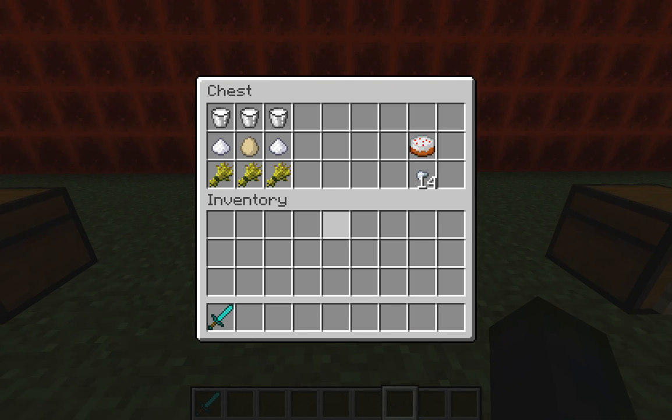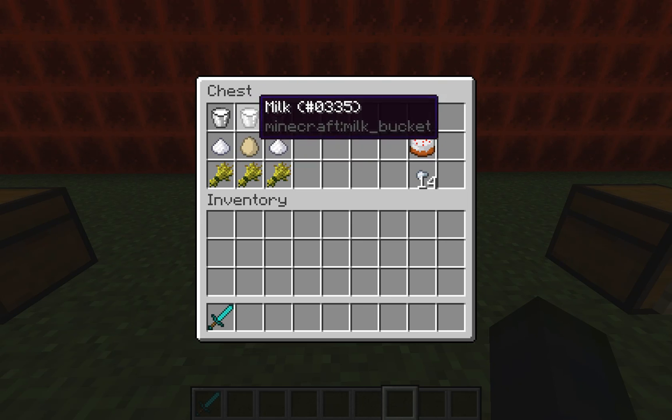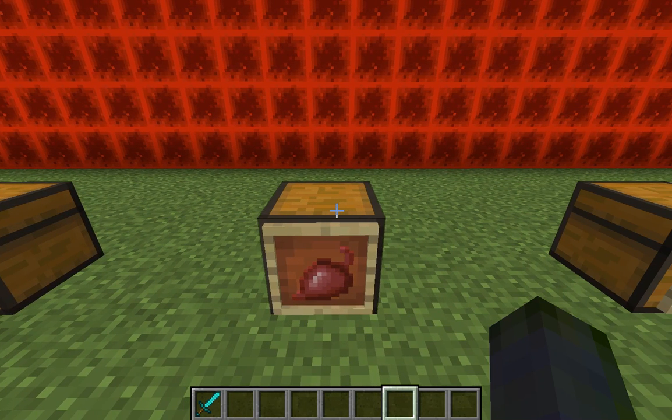Now the cake — this is the one that'll give you the most food points. You can't really carry it around; you lay it on a surface and right-click to eat it one piece at a time. Eating the whole cake gives 14 food points total. To make it: three buckets of milk, two sugars on either side of an egg in the middle, and the bottom row all wheat. It's a great quick food source to keep at your home base.